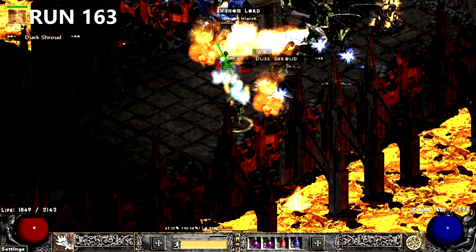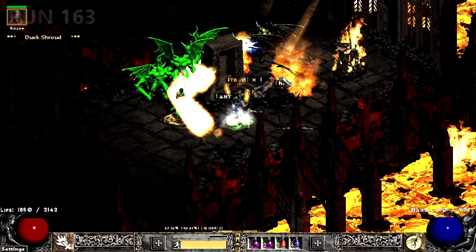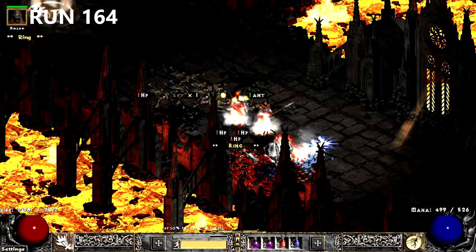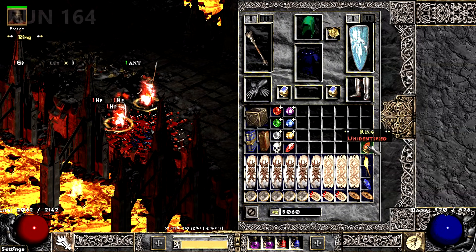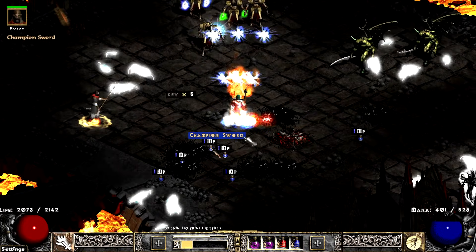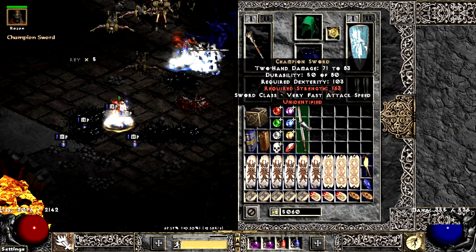Apparently this 15% Cold Ormus sitting on my mule has value with 3 sockets — I should probably slam it. The next run, I find a decent Dual Leech Ring. Later in the run, I find a Sward that brings the Doom. Doom stands for Boys to the Yard.